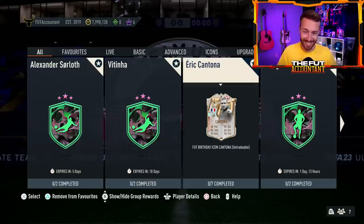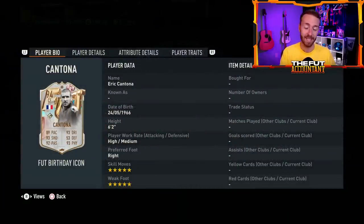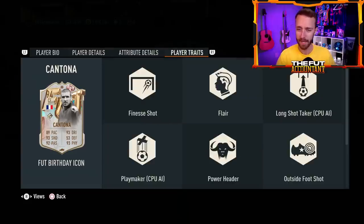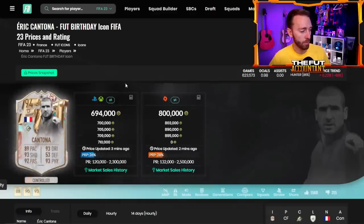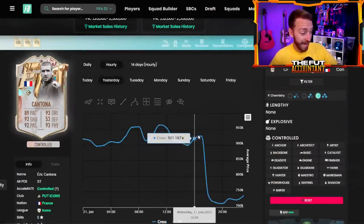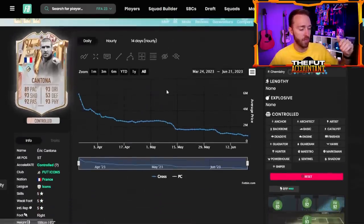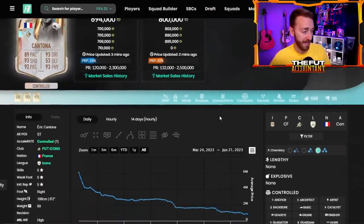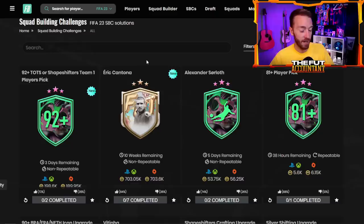Another fun SBC dropped yesterday — King Cantona. Love the icon SBC selection here. We had a Moments Cantona at the end of FIFA 22 and that was an SBC I did almost right away. Cantona is always an icon people want because he's meta in-game and can play a lot of different positions — up top or as a center attacking mid. The price point is very nice. His card on the market was around 950K but went all the way down to 700K. I missed the leaks, so that drop likely caught a lot of people off guard. What a great price for a great well-known icon — 700K, very craftable, pretty easy to do.